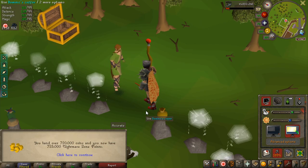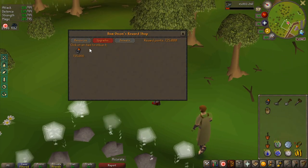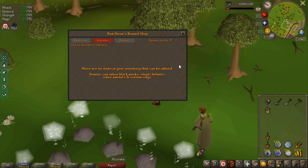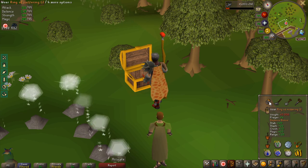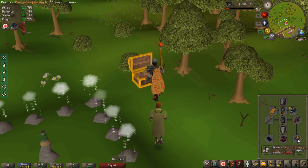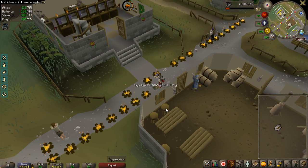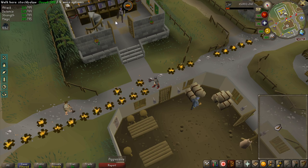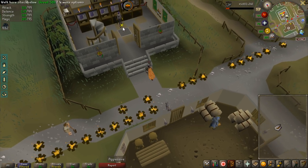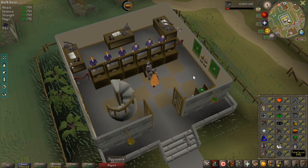Of course I have to imbue my ring now. Let's put the money in and imbue it so the stats get doubled. Having an imbued ring is quite a lot nicer — it even doubles the prayer bonus, which I didn't know. Finally got to using all the logs I had in the bank. I went from around 71 firemaking all the way to 94, halfway to 95.